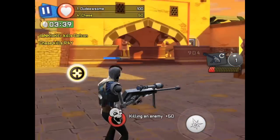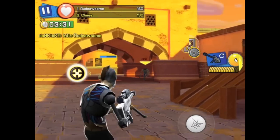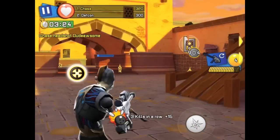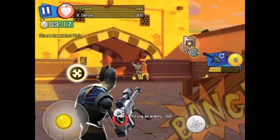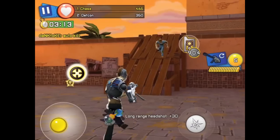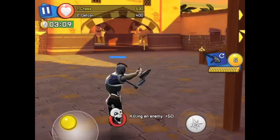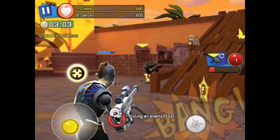This next clip — pay close attention. Advanced technique called quickscoping: scope in, fire, scope out. I'm doing it so fast you can hardly even tell that I scoped in at all. Why does it work? If you stay scoped in and you're scrolling along the screen, you can't move as fast. Scoping out and back in allows it to reset. Watch this other example as DEFCON comes around the corner — I scope in, fire, hit him once. I can't get him, he's moving fast. Scope out, it resets on his body.